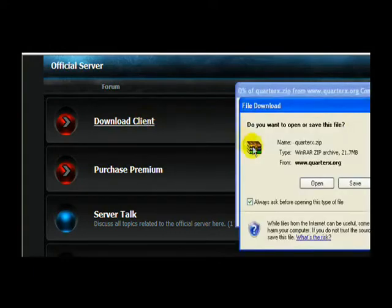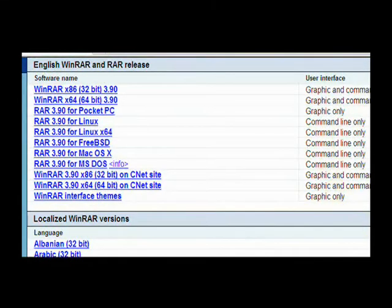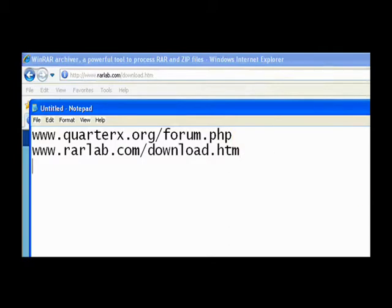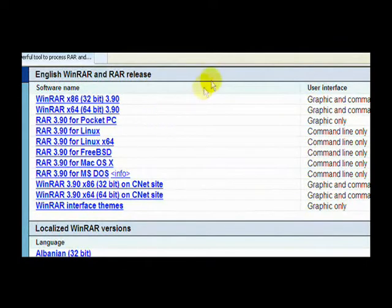Just click to download the client. Then you're going to save it or open it, either way. But first, before you do this, you need to have WinRAR. WinRAR is located at rarlab.com. For those that can't really see this, maybe because of the graphics or detail, you should definitely watch this in high definition. This brings you directly to the download page. All you have to do is select your version, download it, save it, and then you're done with that.